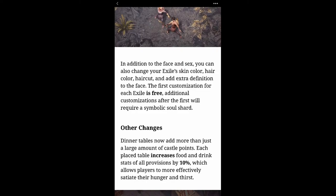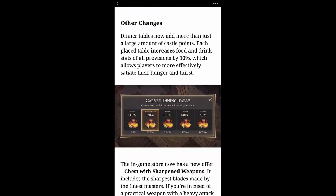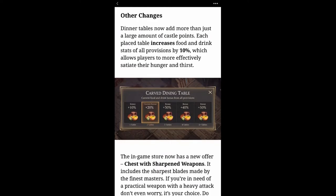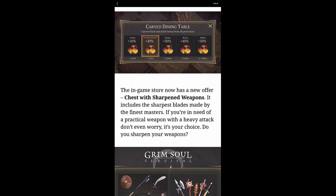The first customization for each exile is free; additional customizations will require a symbolic soul shard. Dinner tables now add more than just castle points — each placed table increases food and drink stats of all provisions by 10%, allowing players to more effectively satiate their hunger and thirst. We can put up to five tables, giving us 50% bonus on top of any skills we have. That's going to make our food much more effective — we'll have to craft a couple of tables.